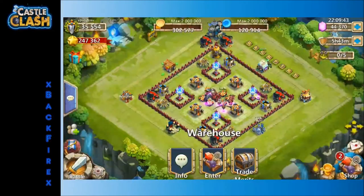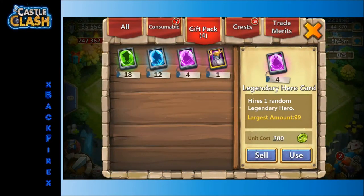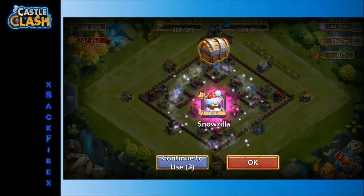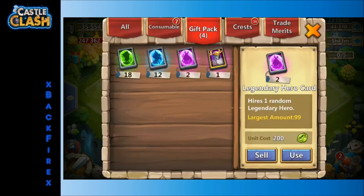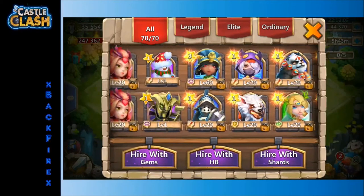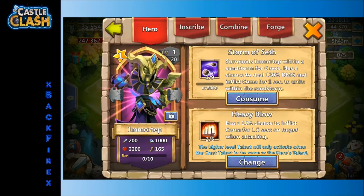And then let's see. Got a few other regular legendary hero cards. Let's go ahead and check out what these are. Another MoreTip, and a SnowZilla — I've got a couple of each of those. Let's go ahead and check them out real quick. Probably keep that SnowZilla even though it's one out of five. Let's feed this one MoreTip over there.